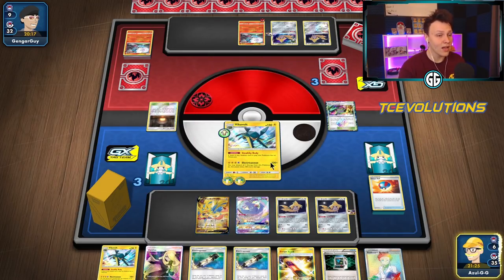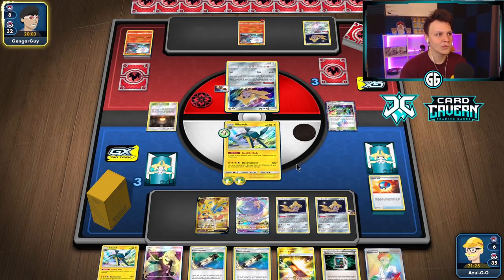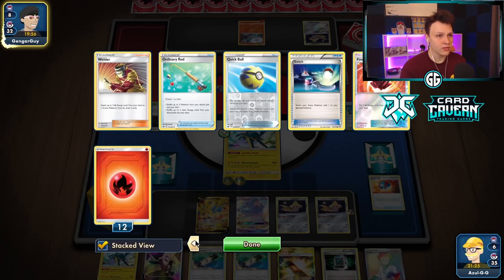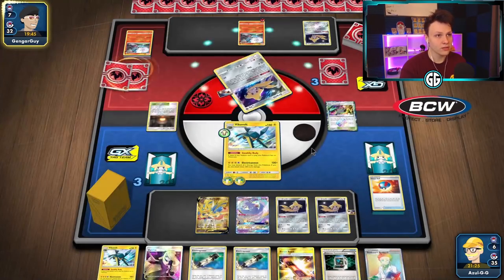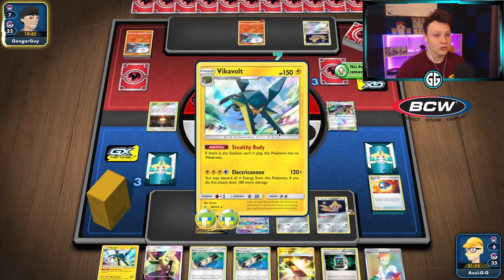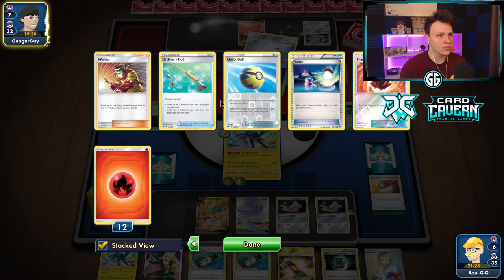They're down two Energy Retrieval, two Fire Crystal, and the Ordinary Rod. These decks play 13–14 Fire Energy total. It's possible their last Fire Crystal is in their last two prize cards — we send up Oricorio, draw-pass a few turns, and they deck out because they're out of recovery. We have a Cynthia and Communication; they're down Pal Pad and Ordinary Rod, the two cards that recover cards back into their deck.